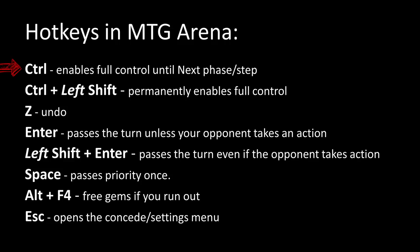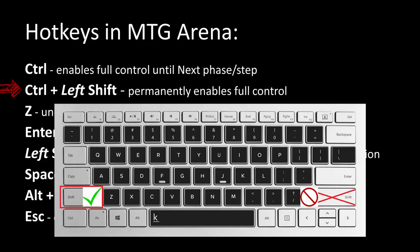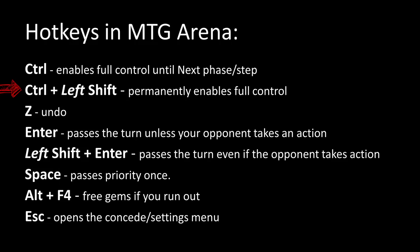Control enables full control until the next phase or step. 'Next' is a button — you hit spacebar, that gets Next, and it gets you to the next step and also turns your control off. Control plus left shift will permanently enable full control, and that'll stay until you turn it off by hitting control again. Z is undo. Enter passes the turn unless your opponent takes an action — it steps through phases where the opponent hasn't done something.